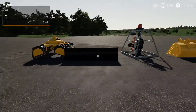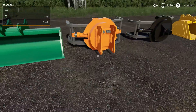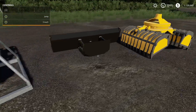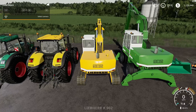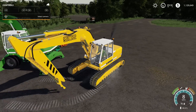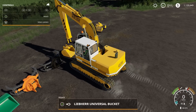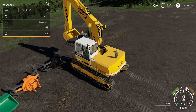There are seven attachments that come with this pack: a bucket, a log grapple, another log grapple, a bulldozer-style bucket, a cutting machine for forestry, a leveler, and a silage-style bucket. Driving it is very easy and it even has that track sound. Let's connect up to the little bucket — really, really nice.